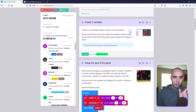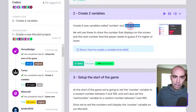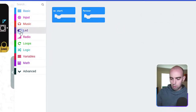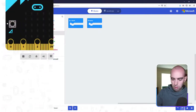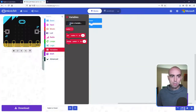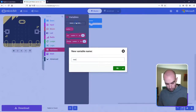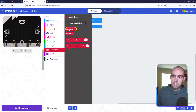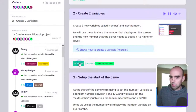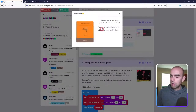Step 2 is to create two variables. In the game we need the number shown on screen and the next number you have to guess. So we need two variables: we'll call them 'number' and 'next number'. Go into the Variables toolbox, click Make a Variable, call the first one 'number', then do the same again and call it 'next number'. You should end up with two variables created.